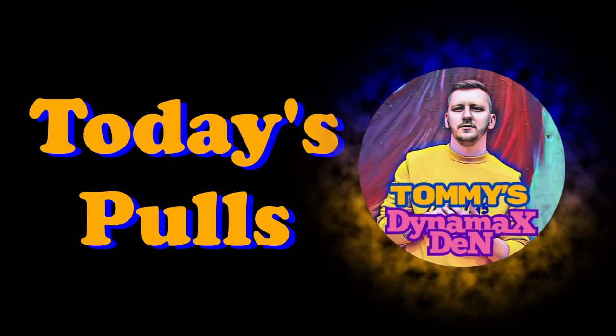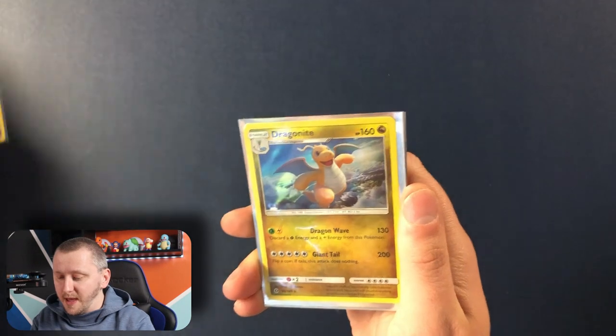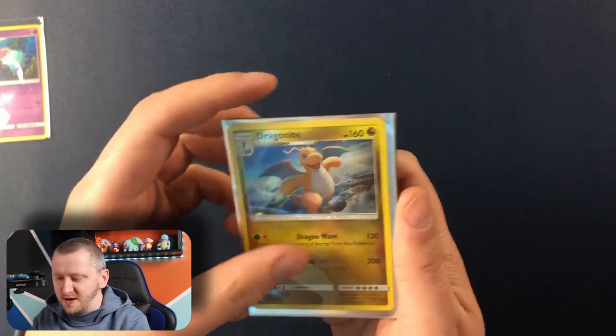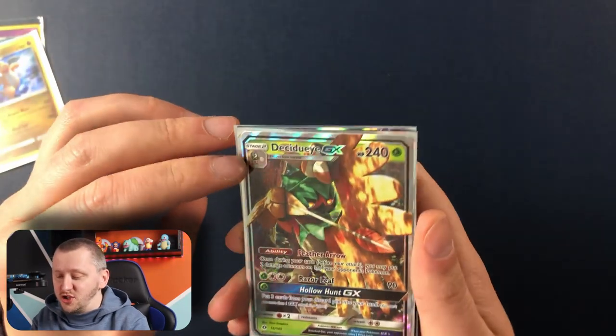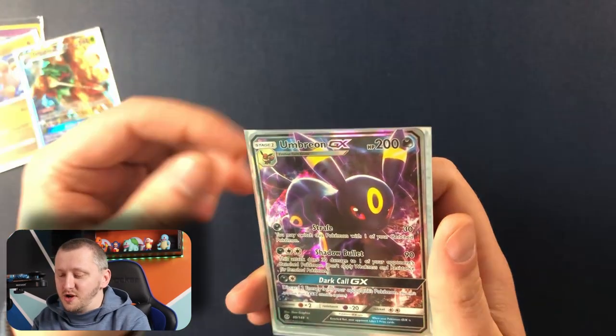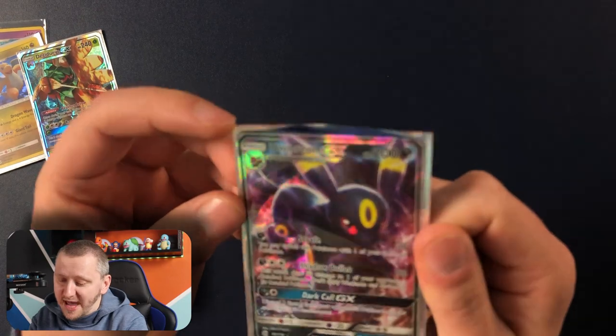Let's see what we pulled today, guys. Toxapex as our Holo Rare. Another Holo Rare — Dragonite, gorgeous card. Then we have the Sudowoodo GX and our Umbreon GX. Magic, magic — I'm telling you guys, amazing.